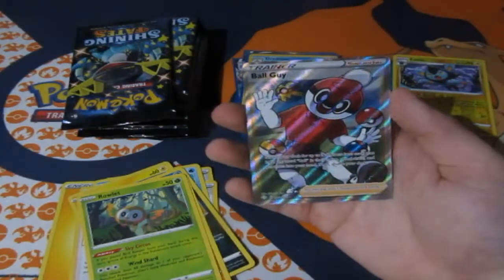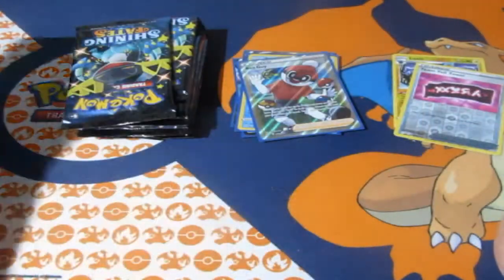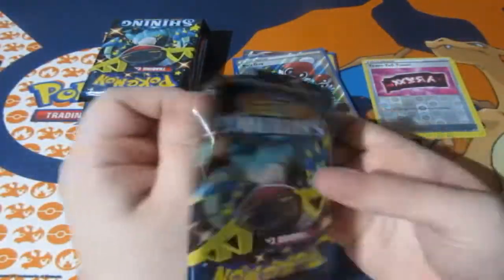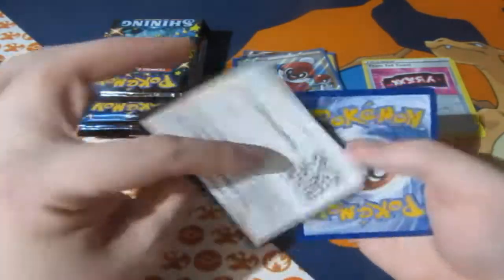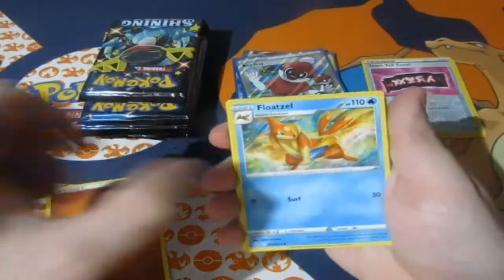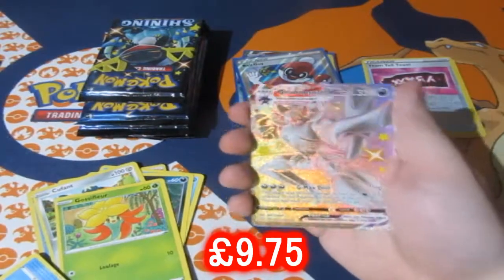We get two of them — we've got two Ball Guys now! And a second Dubwool V — that's definitely going straight to Geek Retreat! Oh my goodness, let's go! I've called it now people, I am the champion of Shining Fates! Every pack opening I've done we've pulled the goods, this month and from the end of last month. This is ace, absolutely ace — nobody can beat me, I am the king of Shining Fates!